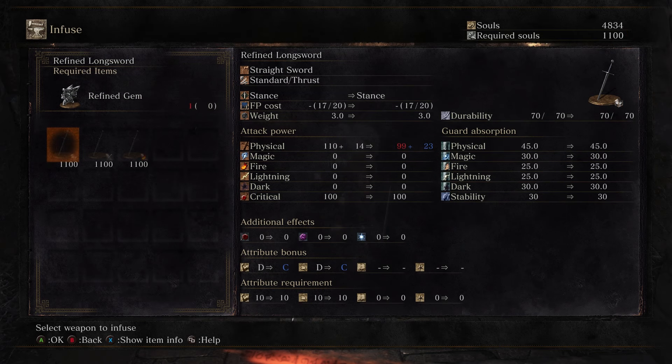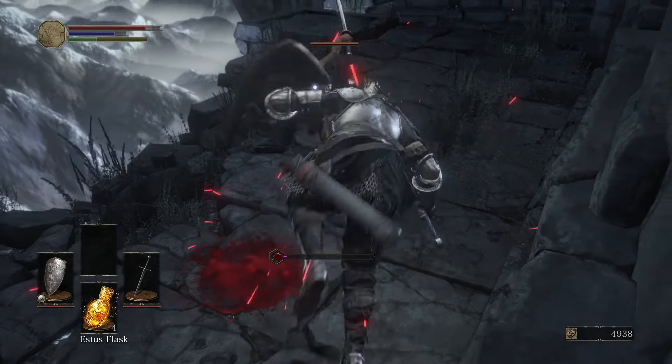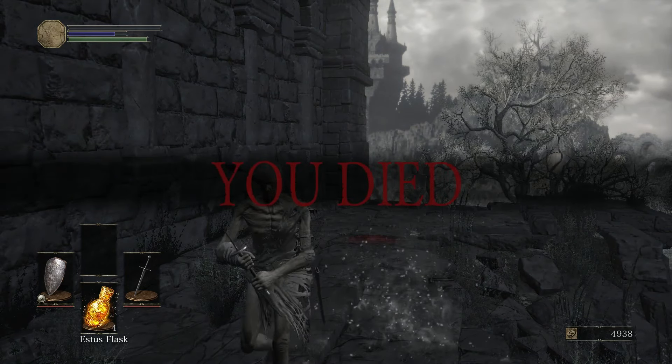Refined Gem lowers base damage and increases stat bonuses. Raw Gem increases base damage and removes all stat bonuses. Hopefully you were able to learn something that will help you in your journey to the Lord of Cinder, without spoiling too much of the beginning areas. Farewell, Ashen One — may the flames guide you.